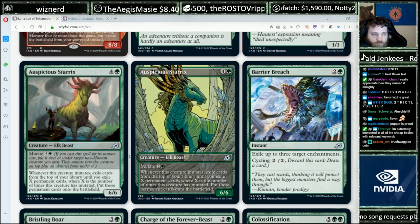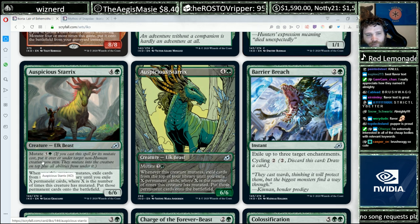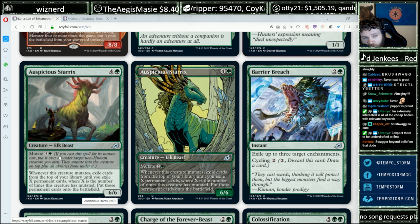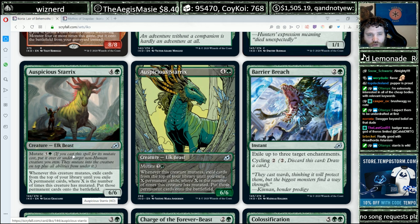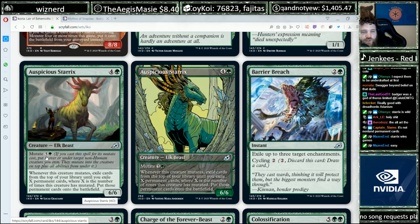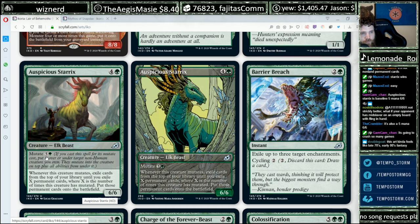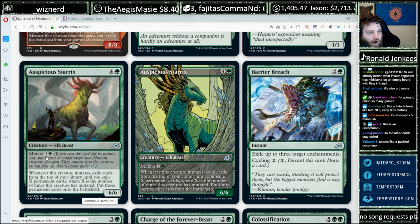Auspicious Starrix — five mana for a 6/6, mutate cost five and a green. When this creature mutates, exile cards from the top of your library until you exile X permanent cards — where X is the number of times this creature has mutated — then put those permanent cards onto the battlefield. This is the sort of mutate card that really appeals to me because you're always getting value. The mutate ability is always going to give you some kind of value. It's not technically card advantage the first time you mutate, but it seems like it would get pretty wild pretty quickly. It's an uncommon.